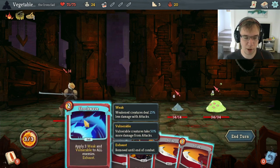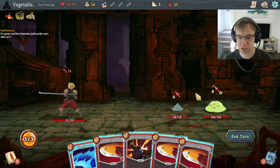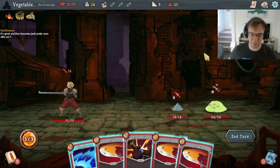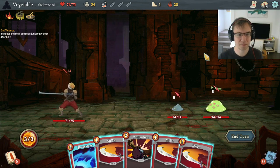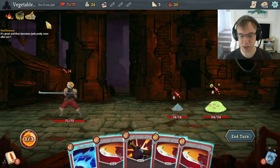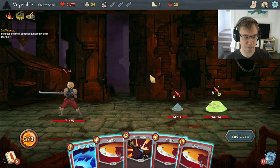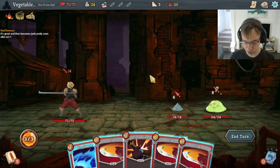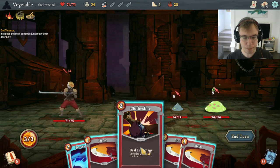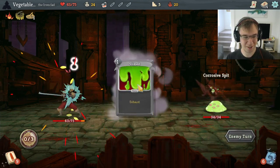Shockwave and Clothesline are our only way to block here. We could Clothesline-Strike to kill him and then take 8. Do we take more or less damage if we Shockwave-Strike? He hit for 4, he hit for 6 — that's 10 versus 8. It does become pretty junky after Act 1, that's fair. We should be a little bit cautious about choosing attacks because if we're trying to do Sundial shenanigans, attacks are the hardest thing to get out of the deck. Skills and powers can go away because of Corruption or like Second Wind. But we have to pick attacks to win Act 1, so let's do that.